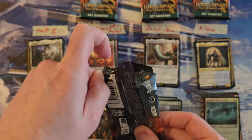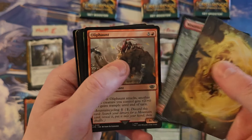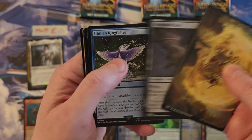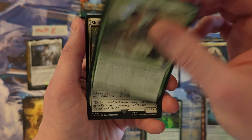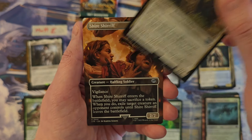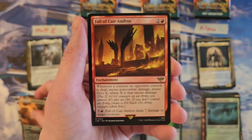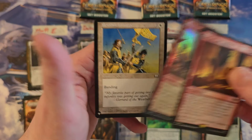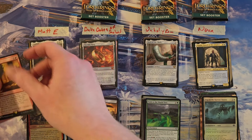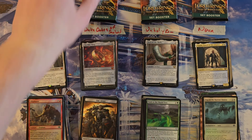Matt, let's get into your final pack. List card! Murkwood Bats. Stew the Conies. Shire Sheriff — the Shire Sheriff again — the Fall for a three. Oliphant — and Benelish Infantry, not a rare. So that is a three. Matt, you're at a 27.